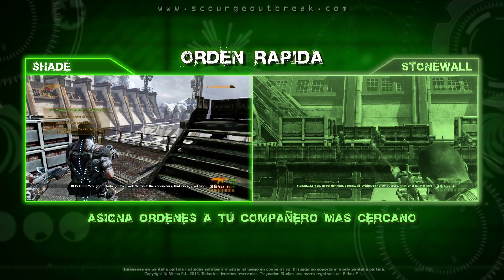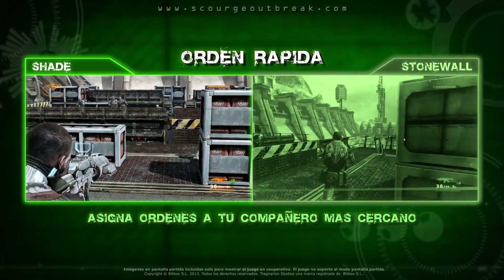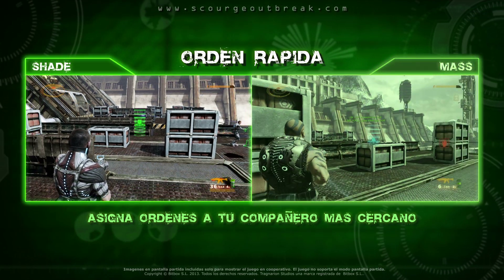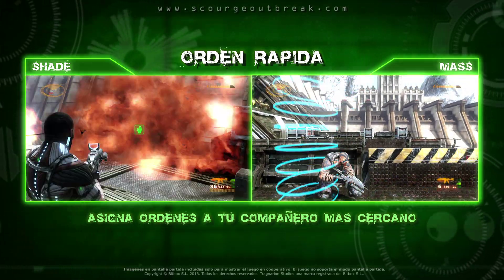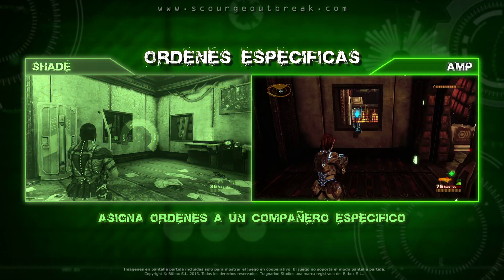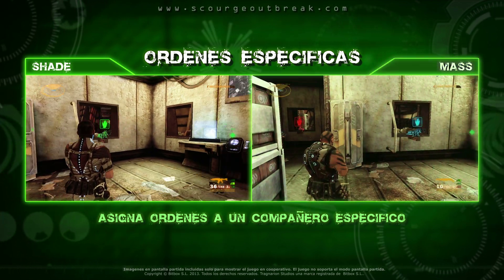El sistema de órdenes rápidas, o S.O.R.D., te permite dar órdenes contextuales a tus compañeros de escuadra, ya sean jugadores o inteligencia artificial. Apretando un botón, puedes darle una orden instantánea a tu compañero más cercano. Pero el S.O.R.D. también ofrece un control más táctico, permitiéndote dar órdenes específicas a cualquier compañero.